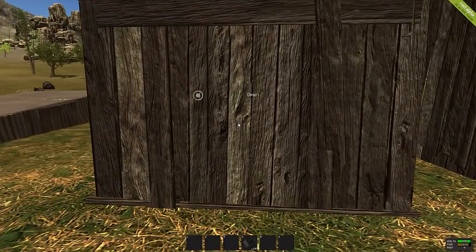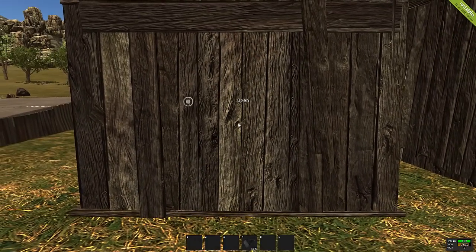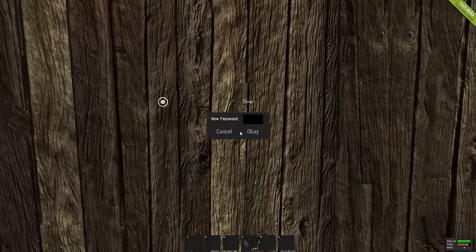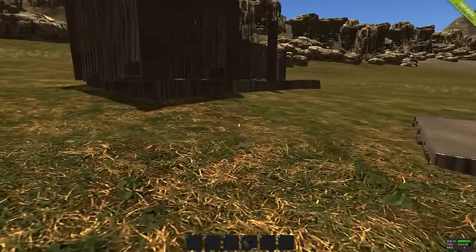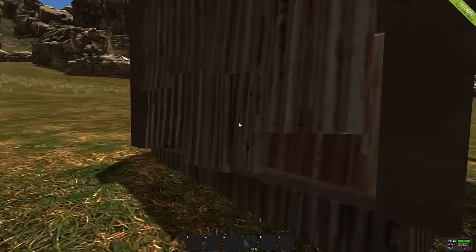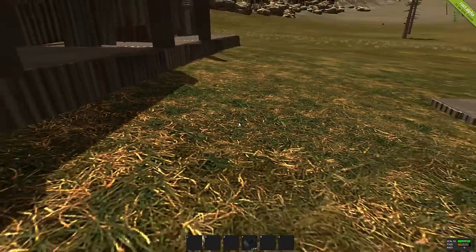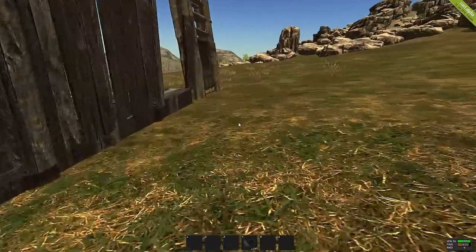You can do the exact same thing on wooden doors — you have the same options and the same password system. You can put any password you want on any door, so you can allow somebody access to the first room but set a different password on an inner room if you don't want them in there.